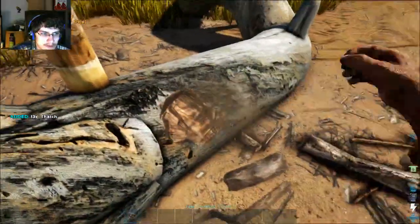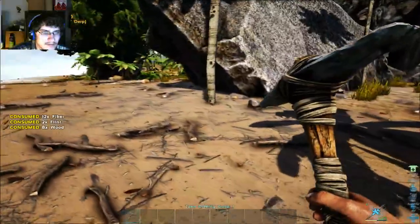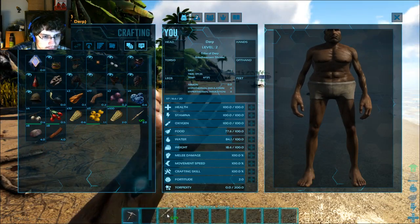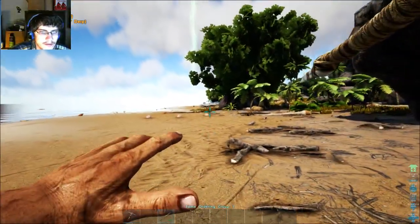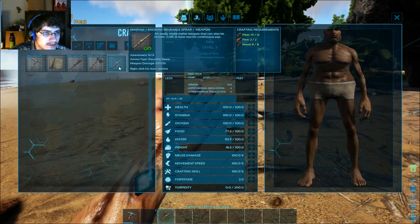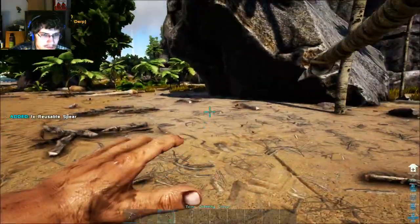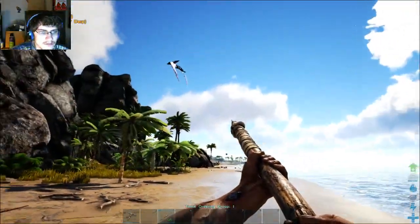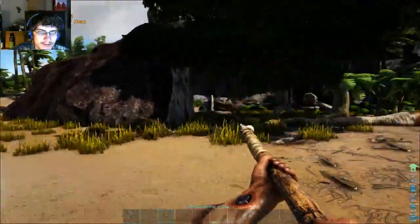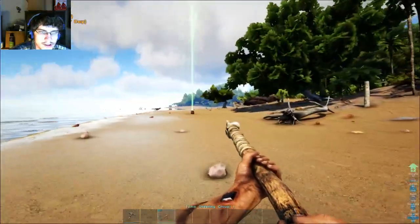I want to craft two spears because when you craft one and throw it, you have to push the button again to get another one out. Whereas having two means when you throw it, it automatically pulls another one out — that's very helpful instead of having to reach over and hit the button every time. I really hope it didn't keep everything I did on this island.